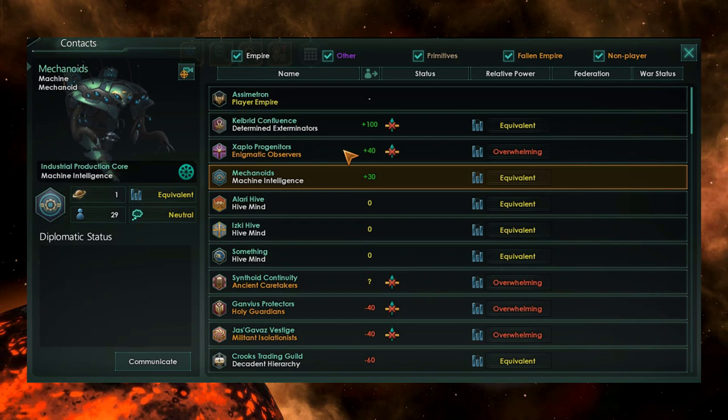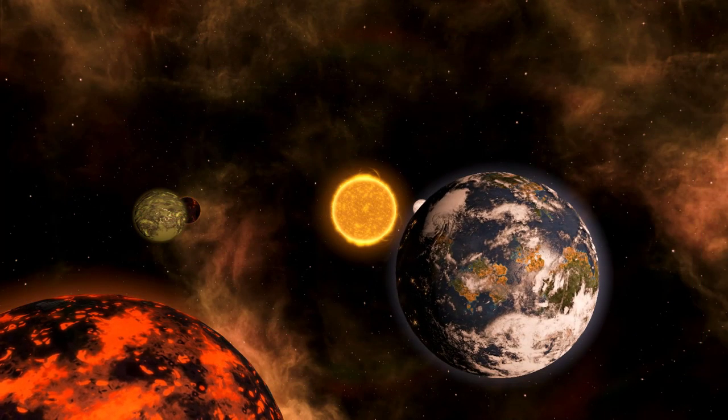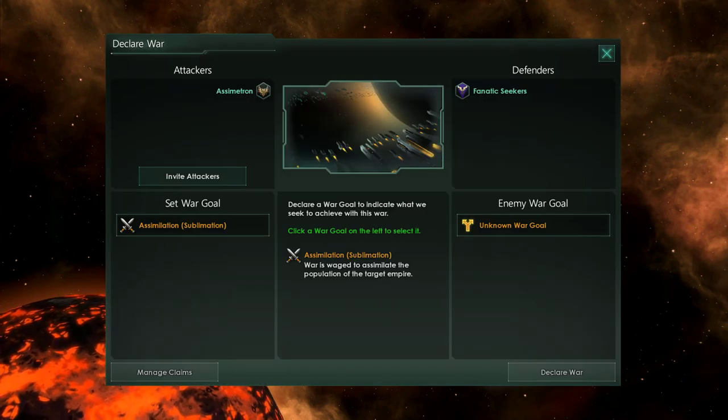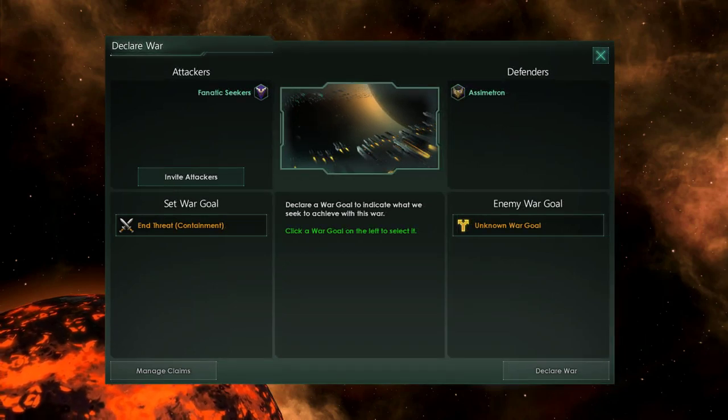Populations not affected by cybernization are purged. Other empires with hive mind or machine intelligence have a natural opinion, while typical empires without Gestalt consciousness receive a -100 opinion penalty, or -200 if they have the spiritualist effect. Also notable is the ability to declare war on other empires without using claims, which works both ways for attacking and defending.